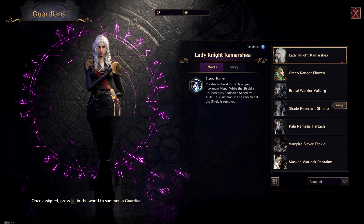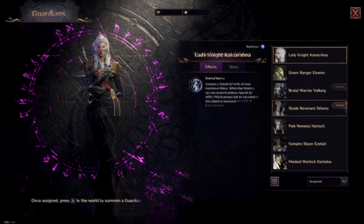For guardian choice, we have two best options. The first is Lady Knight Comercia — if you consistently find yourself needing more defense, go with her. Or if you want even more DPS, use the Shade Revenant Stino. This guardian has the highest damage in the game, as he can launch projectiles every second that can crit and heavy attack.